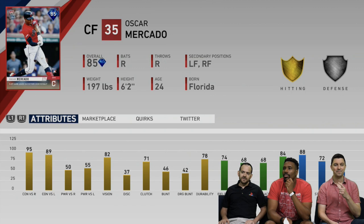Right away we have Oscar Mercado for the Cleveland Indians — 95 overall, 89 contact, 50 and 55 power, 82 vision, 88 speed, 76 fielding, 68 arm. Good contact, good speed guy — an 85 overall from the Topps Now. The Cleveland Indians have definitely been really hot lately, giving the Minnesota Twins a run for their money in the AL Central division title.